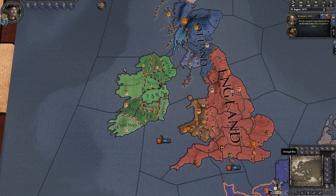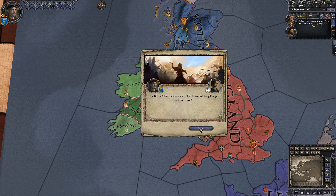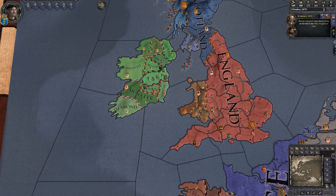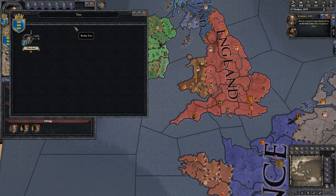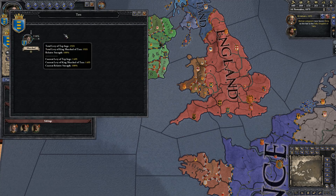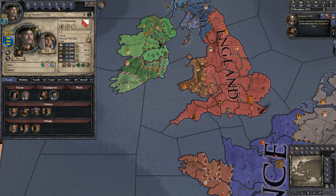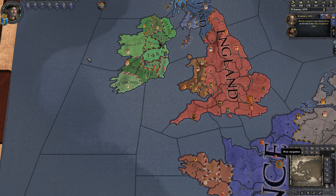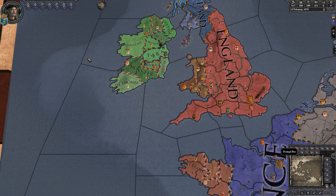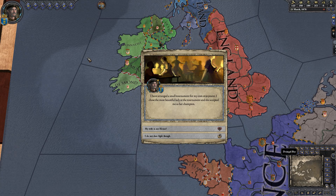You can recruit a bunch of these soldiers, and they count towards your personal army. In the realm tree, they show up as your personal soldiers. That helps with factions. Factions always compare the strength of the people against your own strength.